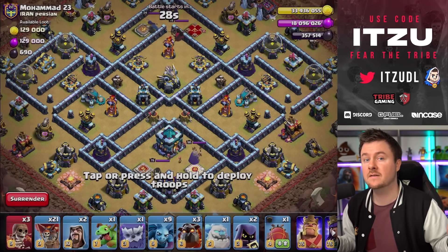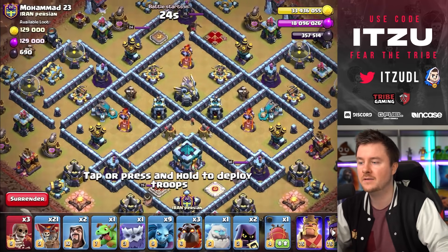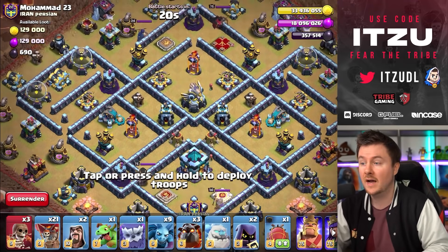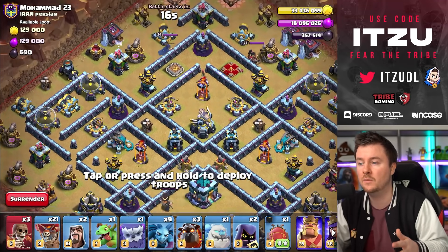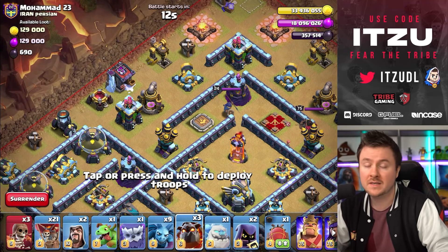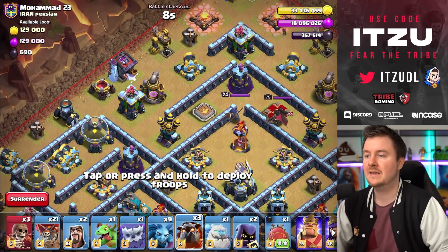We have a couple more final troops and the sui has to work, otherwise I don't know how we get the town hall — the sweepers are protecting the tunnel. If the heroes mess up the sui, that's scary. Let's see how it goes.